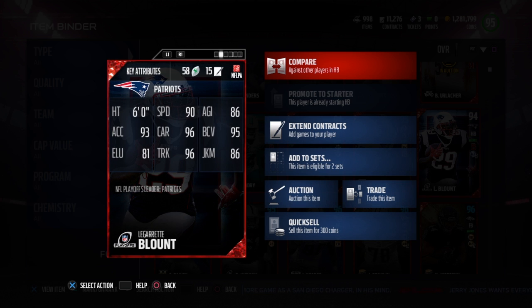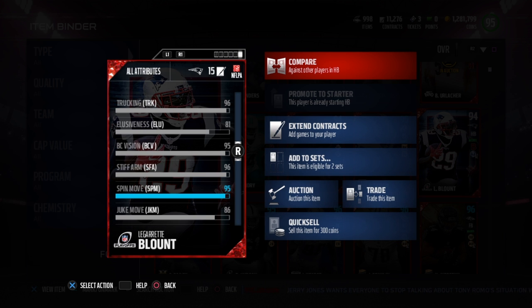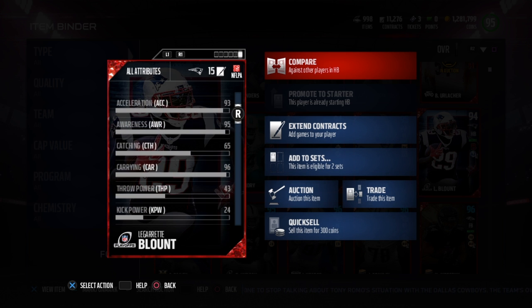Here we go: 6 feet tall, 90 speed, 86 agility, 95 ball carry, 86 juke, 96 truck, 96 carry, 93 accel, and 81 elusiveness. He also has a 93 spin — it says 95 but that's because of a chemistry boost from another player — and a 96 stiff arm. He has a 65 catch as well, which we'll talk about more later.